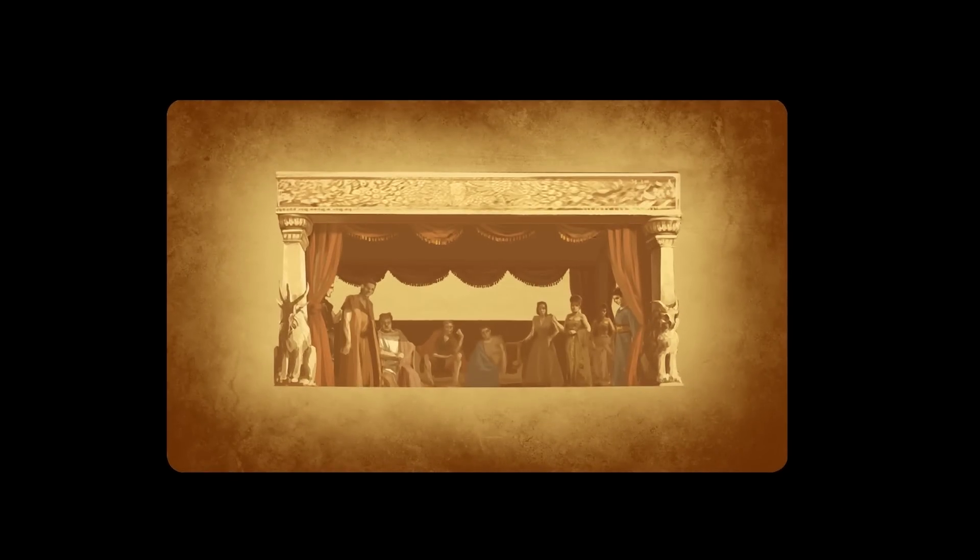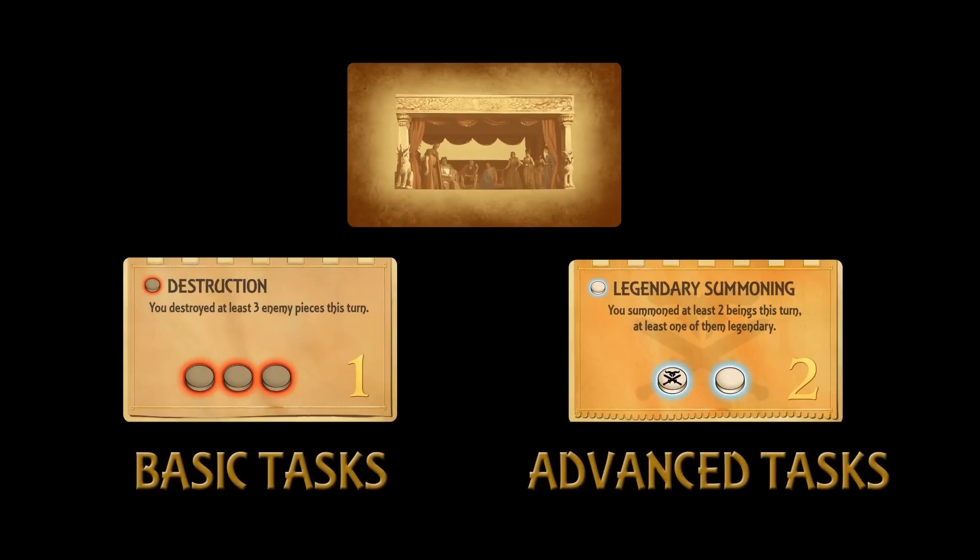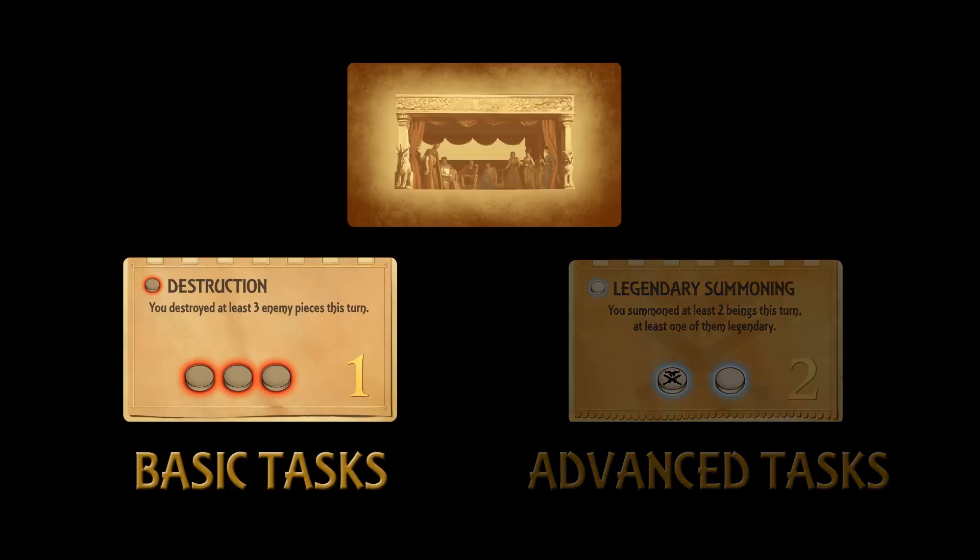We've mentioned the task cards already. Mages win the duel by completing tasks and scoring points. There are two types, the advanced ones having a darker shade and a legendary symbol in the background. We won't be using the advanced ones for the introductory game.